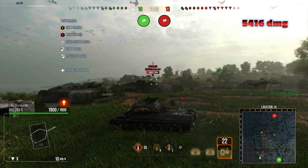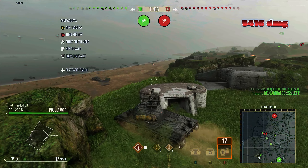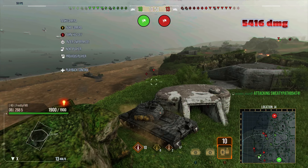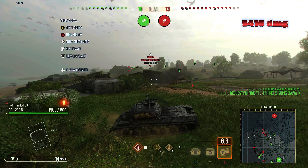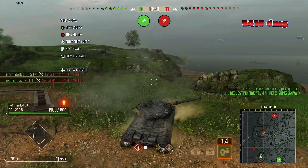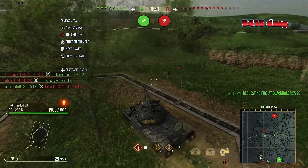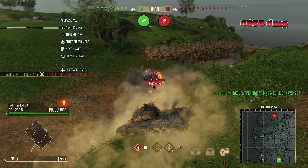He tries to hit the Ruthless in the background but no shot there, so he looks for shots on the beach again, trying to respot those guys. He spots the CS-63 and another TD down on the bottom, but decides not to shoot. He comes back to try to shoot the FV4005, but it gets taken out.